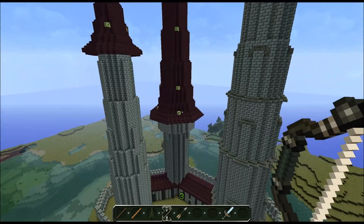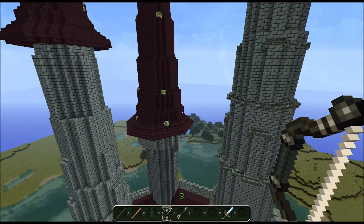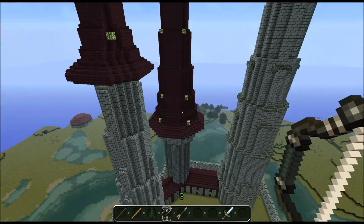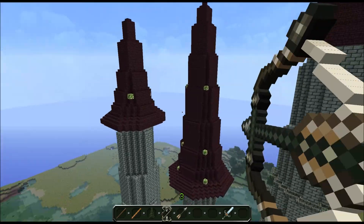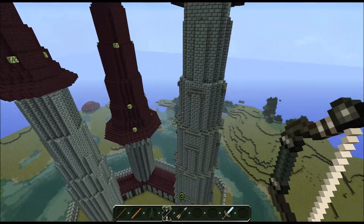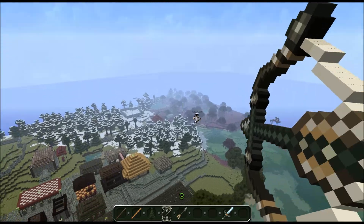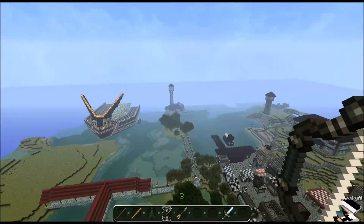Right here is our wizard academy, which we're still working fairly hard on. Some guys have been doing progress work on it, and it's really neat because he did some very good towers over here. This one's a little odd but I like it — it fits in very nicely with the whole look.